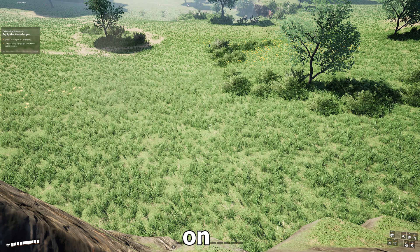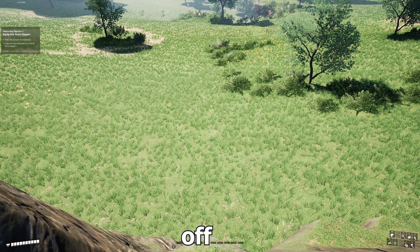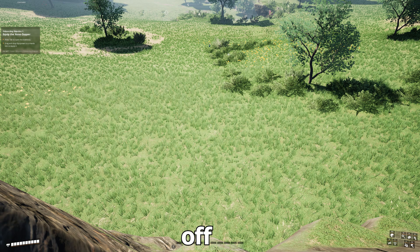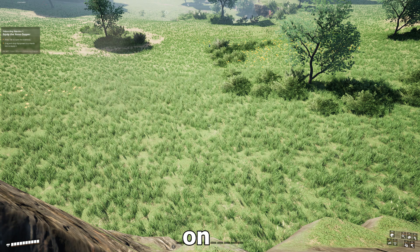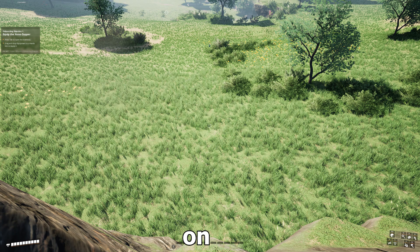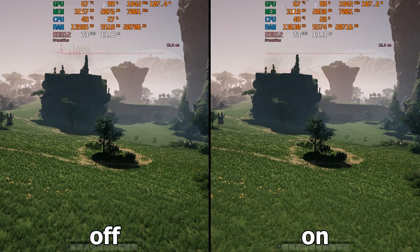The next setting is contact shadows. To see the effect, just go to a place full of grass and turn the setting off and then on. Contact shadows are one of those settings that puts very little pressure on the graphics card but has a very big impact on the game's visuals, because without them the levels look simple and poor quality. In terms of performance there's only a difference of one or two FPS between on and off. The recommended setting is on.